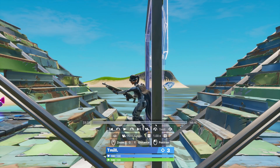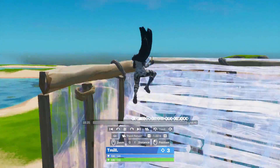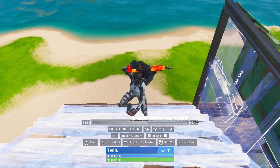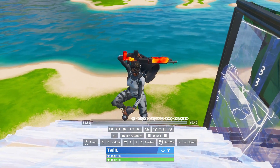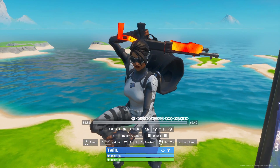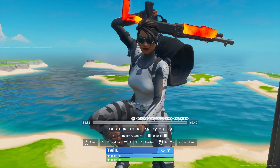Once you load into replay mode, you just want to find where you want your cinematic to be. I'm just going to look for any point where I pull out my weapon. I found the point I want to take the cinematic on right here — I take out my gun. It's not going to be perfect for this one because I've just taken a random clip that I have in a 1v1 and made a cinematic for it.